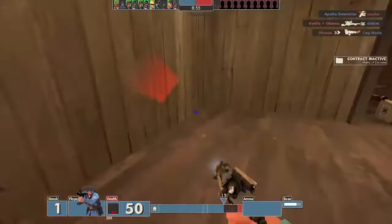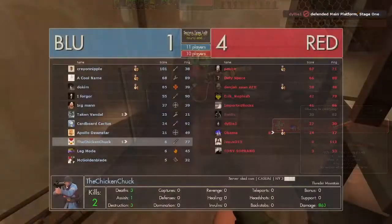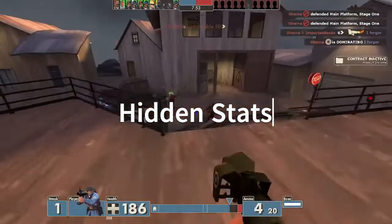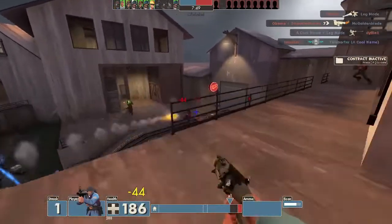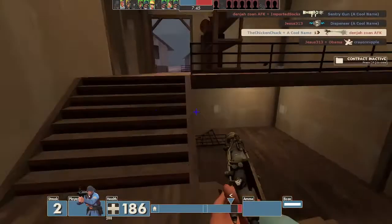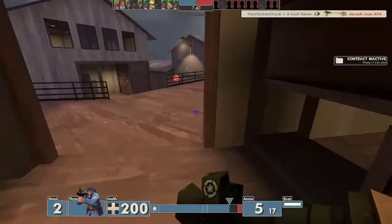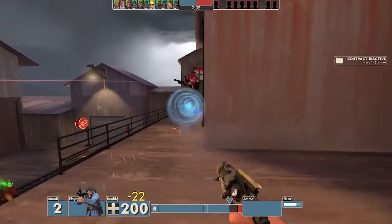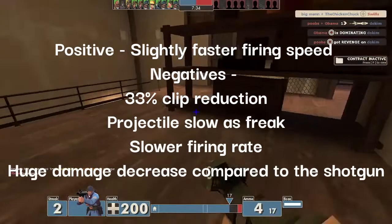A funny little thing that the producers at Valve have created for a select few weapons in TF2 are hidden stats. These are statistics about weapons or tools that have hidden attributes that are not listed when reviewing the weapon. And the Bison has many of these hidden stats. To start off, we've got a positive — one positive: it's got a slightly faster firing speed.